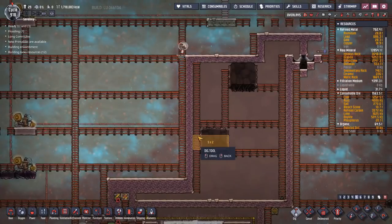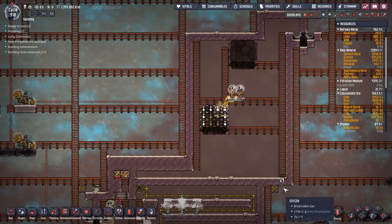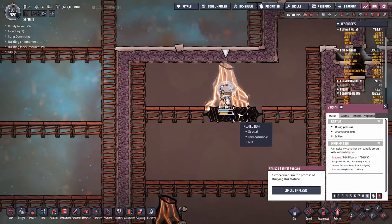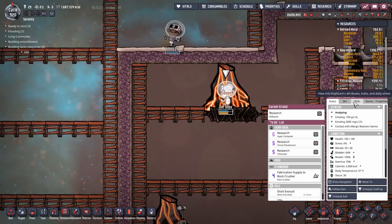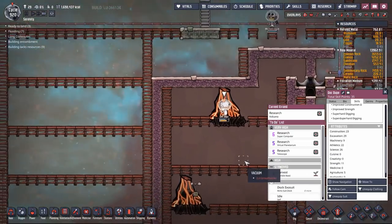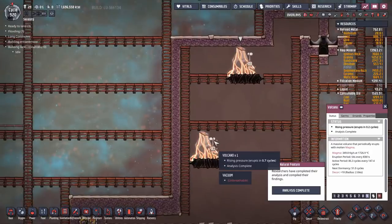I've forgotten to open these volcanoes yet. Time to open them up — I'll open the bottom one first, analyze it, then open the top one. I'd like to at least know what's in them this time. This is really into my productivity — I'm watching the dupe in a very paranoid fashion, wondering if they're about to get scalded by molten magma. Their science is at 26 — success! Both volcanoes analyzed.